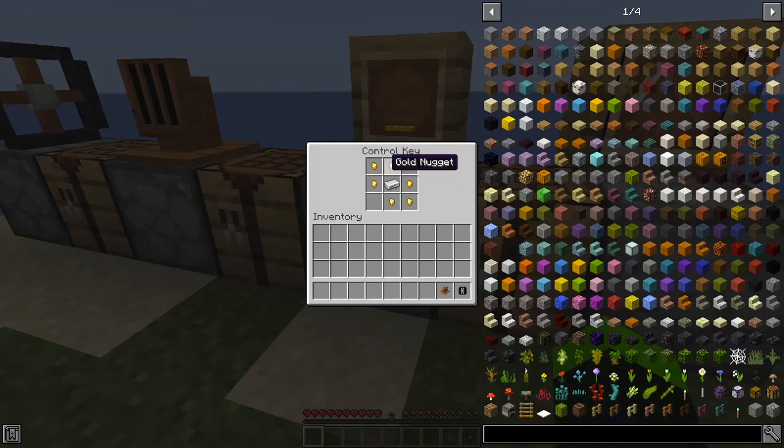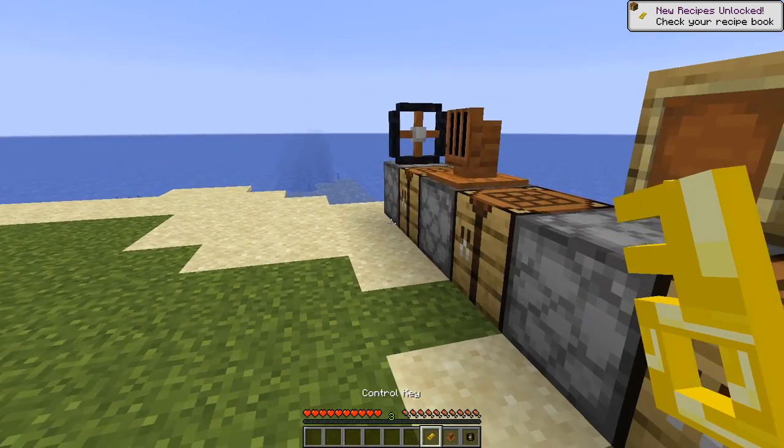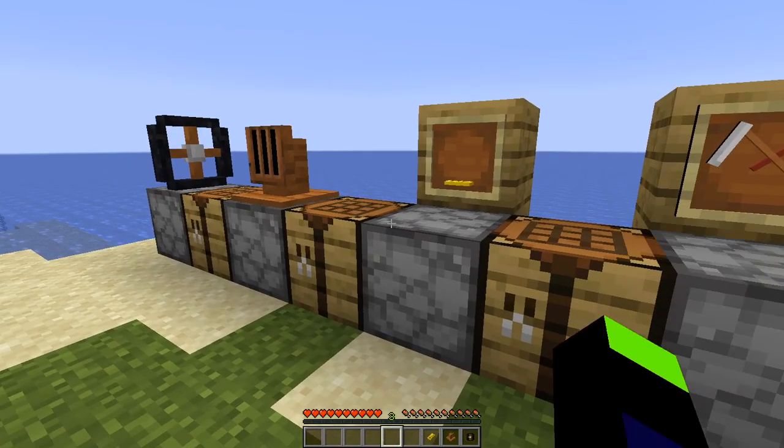Next is the control key, which is crafted using six iron nuggets and a single gold ingot. The thing with the control key is without it you can't drive — much like if you get in a car without a key, it doesn't go.